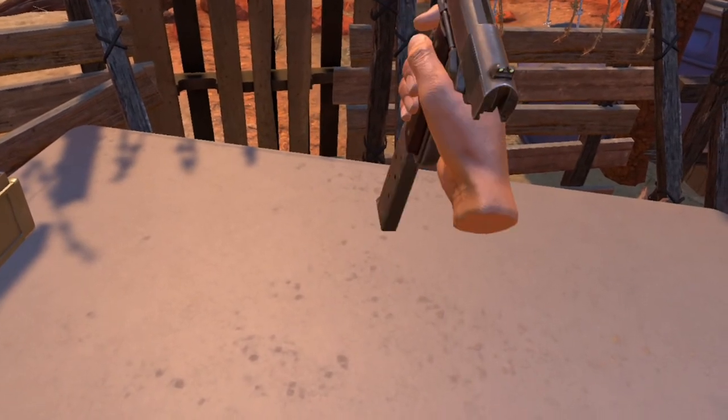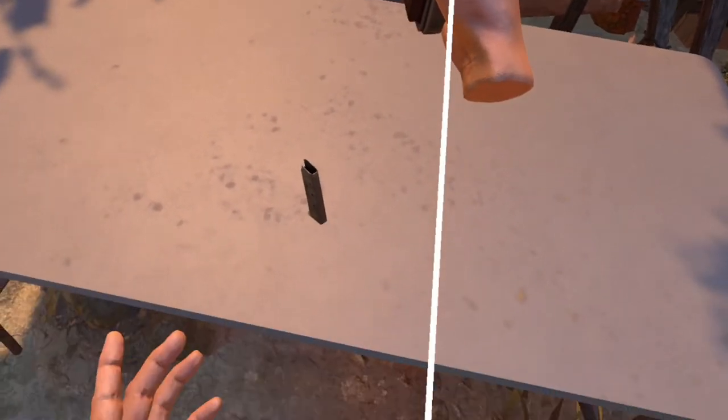When you're out of ammo, press the A button to eject the empty cartridge. Bring your gun to your ammo belt to reload.